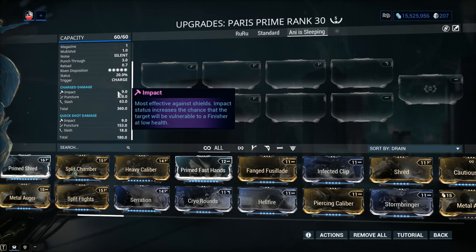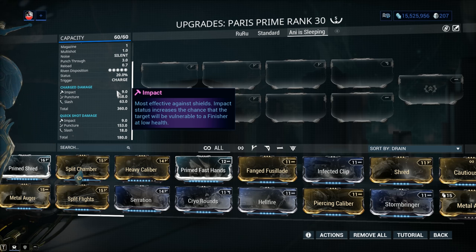It would have been ideal if impact wasn't here. Even though there is a very small amount of impact on the weapon, the problem is it's introduced in the proc priority formula — it can proc. That's the problem with having it on the weapon. Ever so small a chance, but it still can proc.